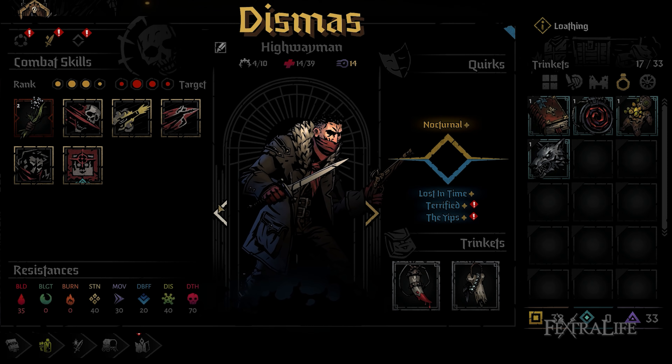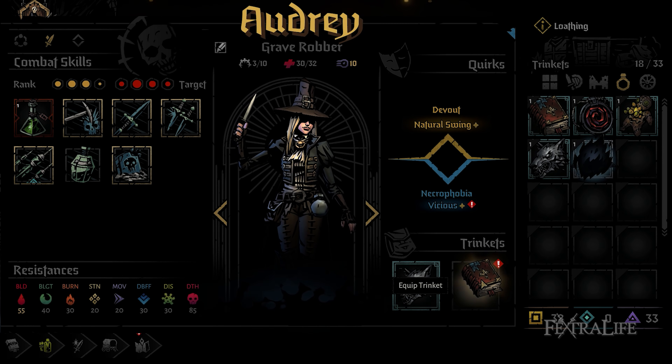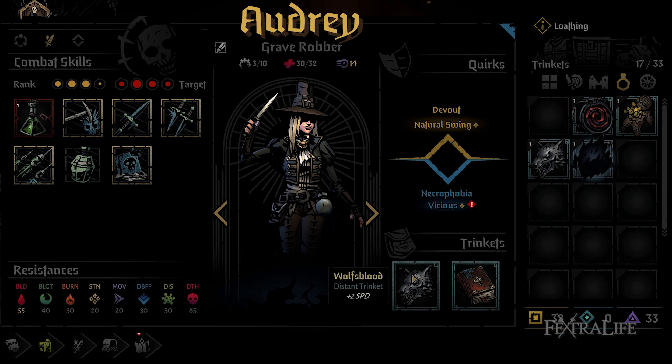Unlike in Darkest Dungeon 1, equipment such as weapons and armor can no longer be upgraded — instead, they're permanent features of your hero. Only trinkets that provide enhancements can be equipped.